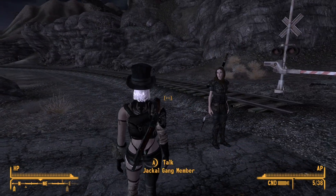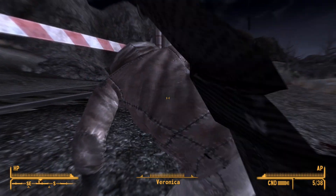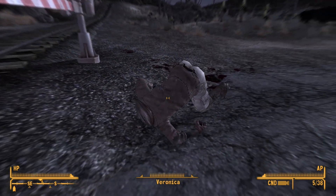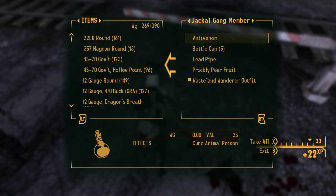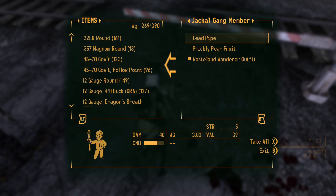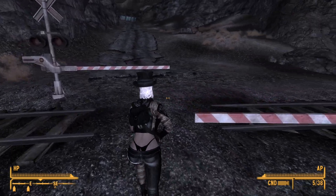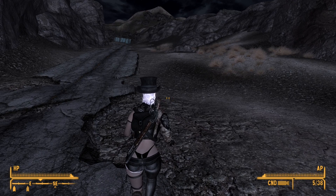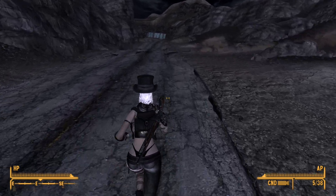It says 'talk to Jackal Lane, gang leader.' I guess he was invisible and just following us around. How weird. It's a Bethesda game — it just works. There aren't very many bugs in these games, but I guess there are still some.